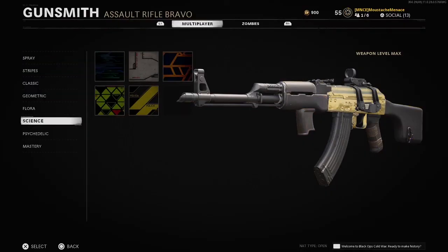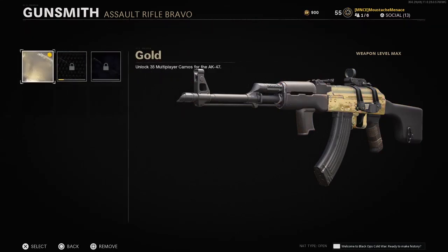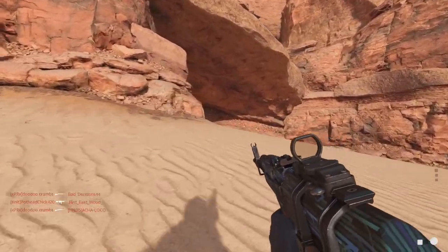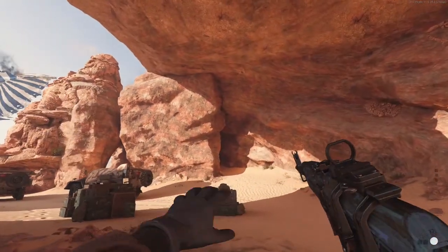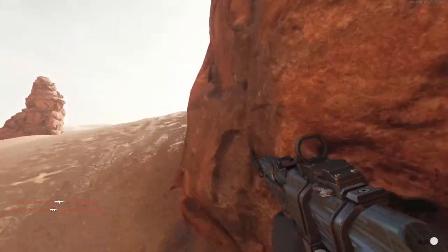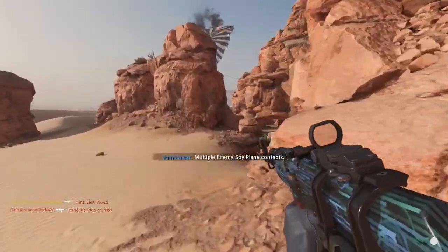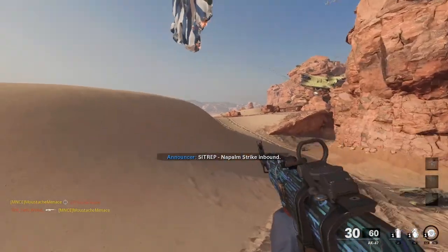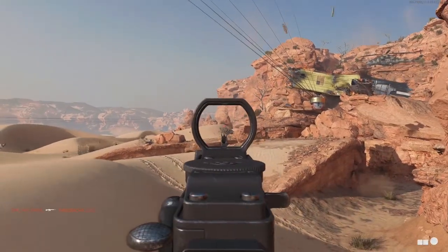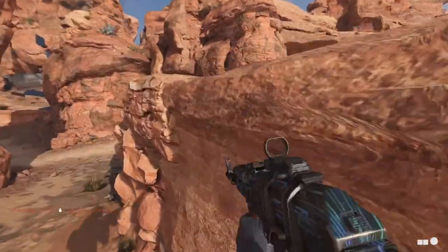Last but not least, Psychedelic — get two or more kills rapidly 25 times in multiplayer. This one gives you the gold, and it's very easy. You've seen it already — killing multiple people one after another in short succession. It's going to come naturally while completing the other challenges like long range and headshots. And that's going to do it for this guide! I hope you guys enjoyed it — please smash that thumbs up and subscribe for more content like this. This is your boy Mustache Menace signing out. Peace.